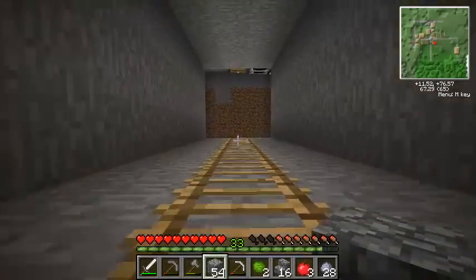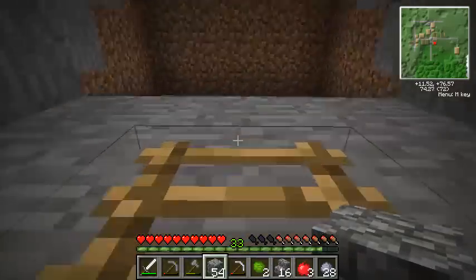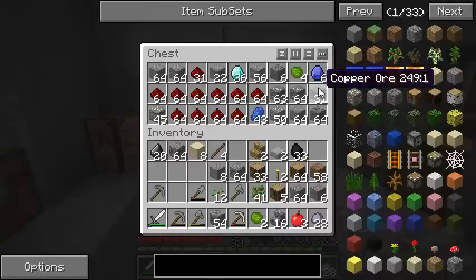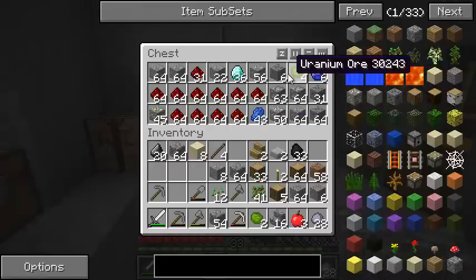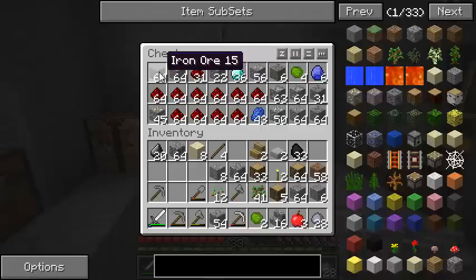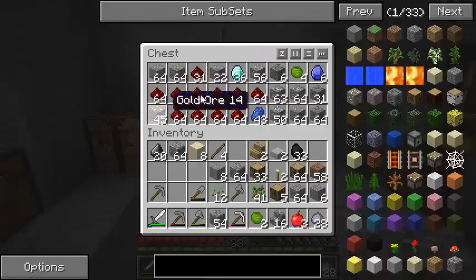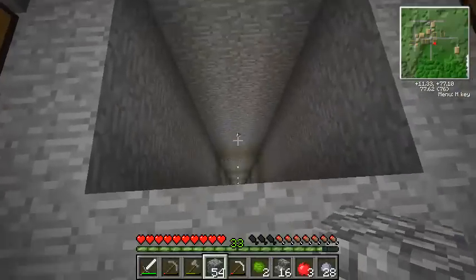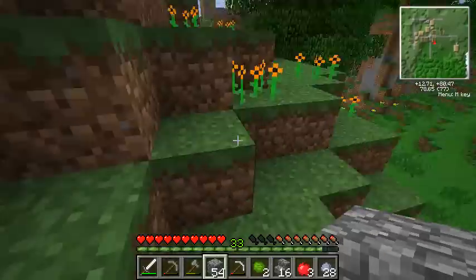There are a whole lot of things you can do with all these new ores. You've got things like lead, silver, apatite, copper, tin, and monazite. And of course you've got all your traditional ones like redstone, lapis, diamonds, and iron. There's a little branch mine down at the bottom - I just went ahead and gathered some resources early so you wouldn't have to see me do a whole bunch of boring caving.